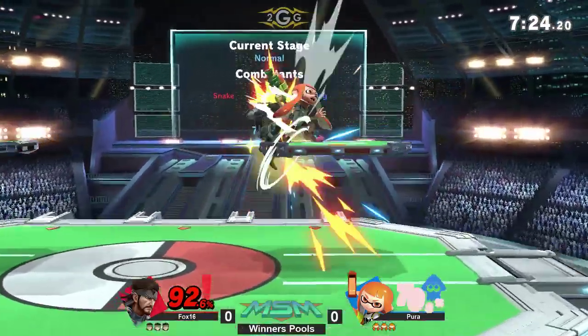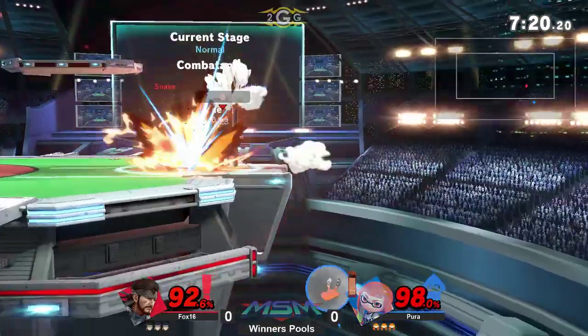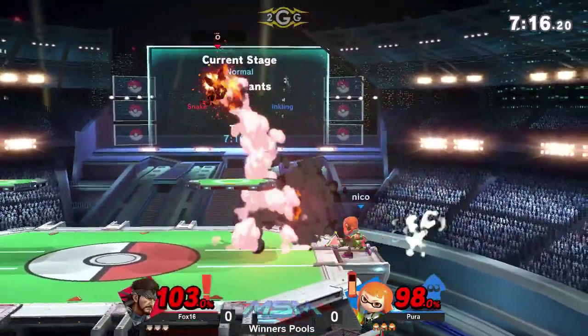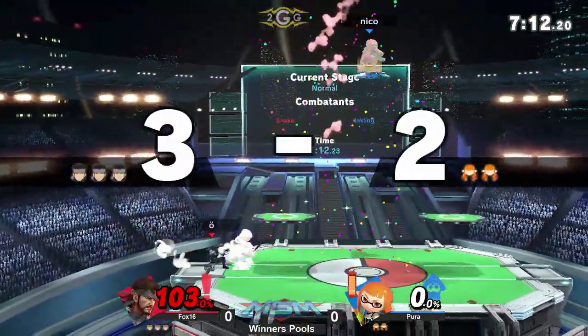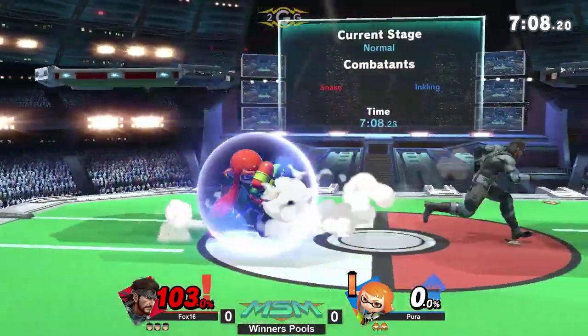Get an attack on top of the platform though. These are two characters who will both be relying on grenades, but very different types of grenades and in very different ways. Although great convert off of the grenade with the up tilt from Fox 16 — you're out of a stock fairly early.